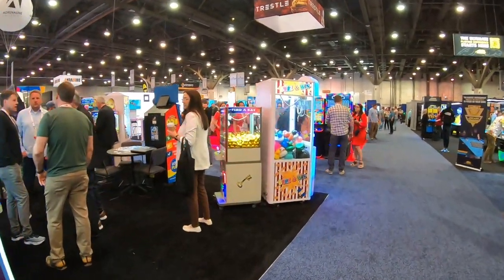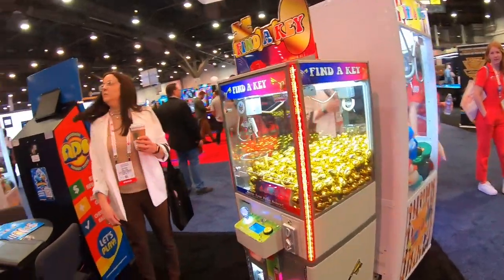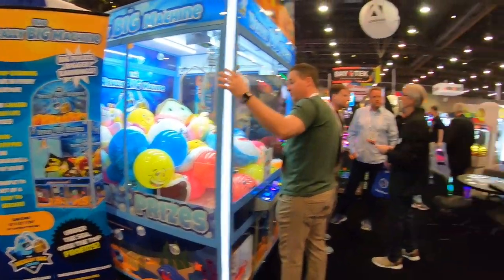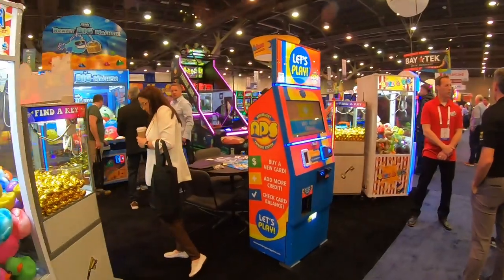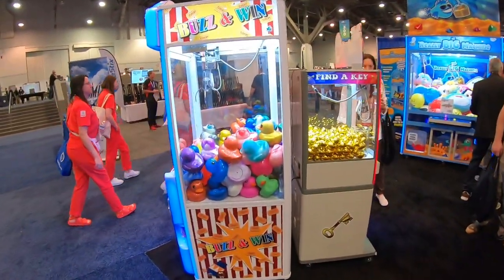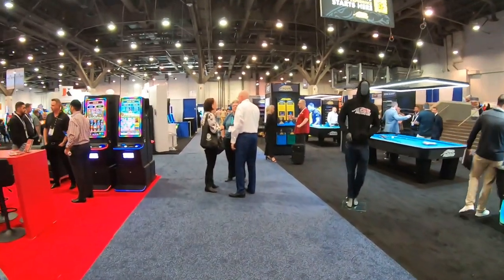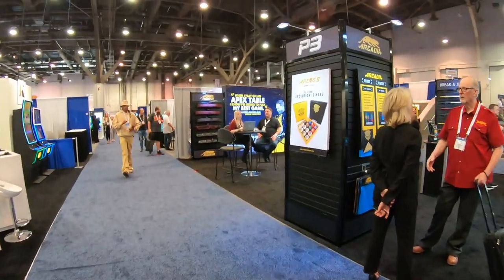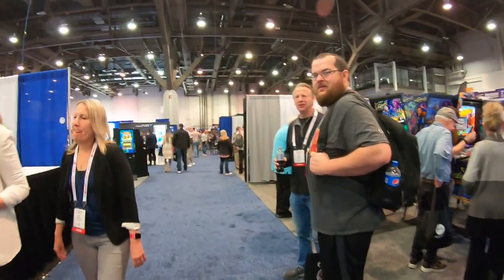I love that Find-A-Key machine right there too — that would be amazing on Ralph because these Find-A-Key machines have prize lockers at the bottom. I would love to have one of those. Here's a really big claw machine with some Squishmallows and some emoji balls in there. Whose setup is this? That is a really big crane company. I love these glitter ducks in there.